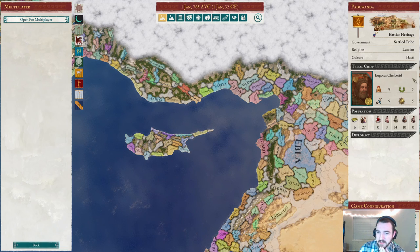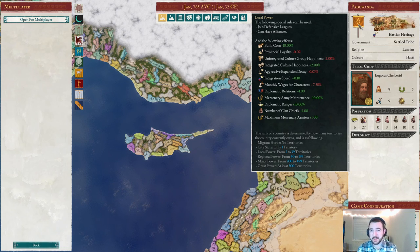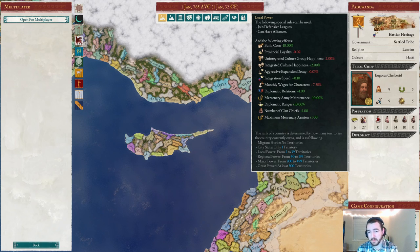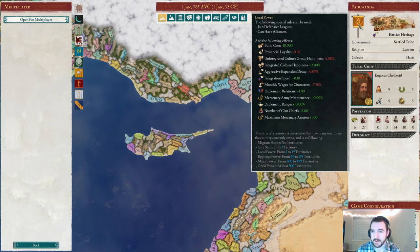Let's talk about our starting characteristics as Paduwanda. First of all, we are a local power, which means we have between two and 39 territories — we actually have six, so we're on the lower end. We can join defensive leagues and have alliances, and we get various modifiers. The most important ones for any Imperator Rome game in terms of power modifiers are the diplomatic relations number and the mercenary armies number. We start with one of each.